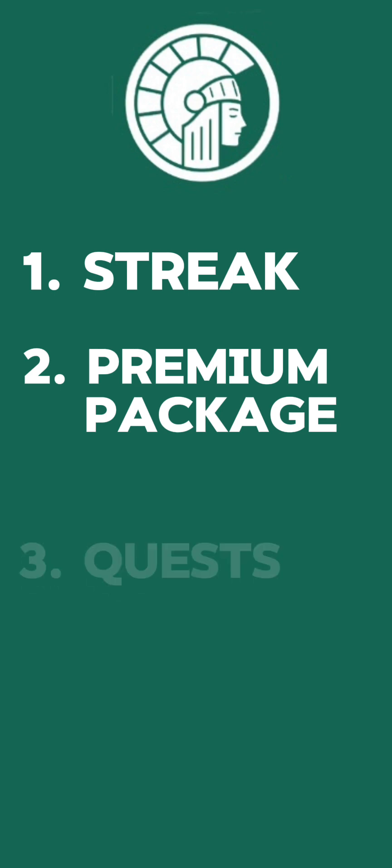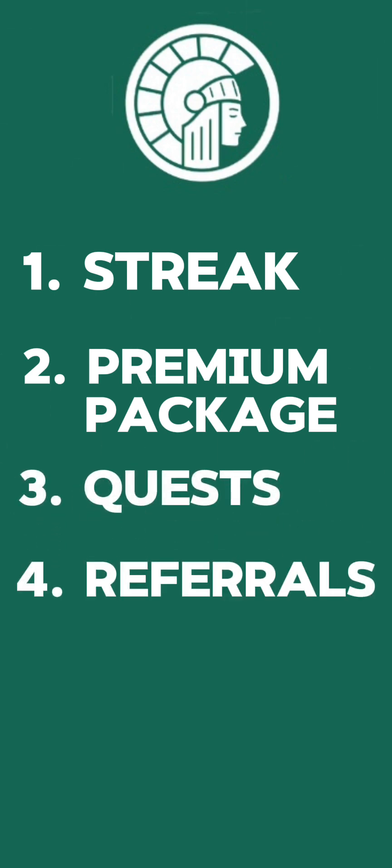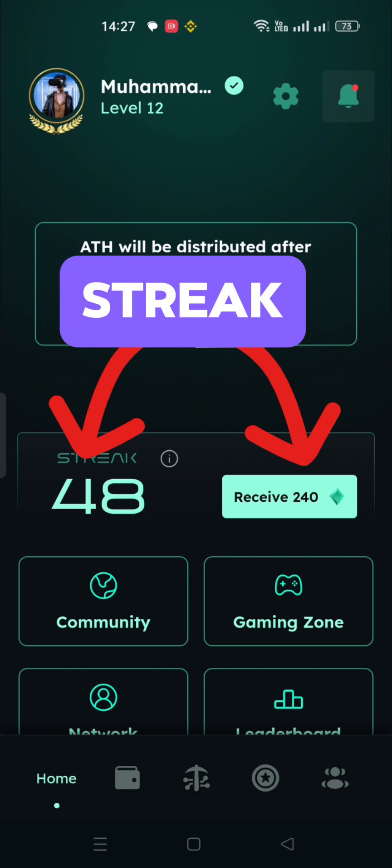If you want to have more coins on the Athene network, you must understand these priorities. The most important thing in Athene network mining is the streak. If you continue checking every day, you will get a lot of gems. With each day, your gems increase by 5. The streak gives you way more coins than anything. Remember, if you do not mine for one day after a month or two months, you will have to start from 5 gems per day.